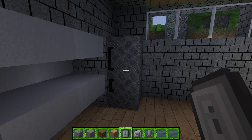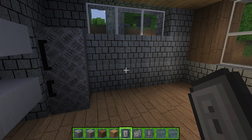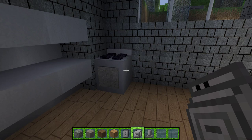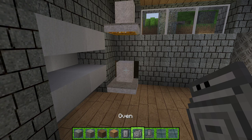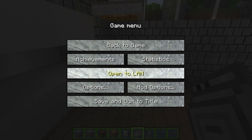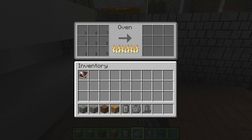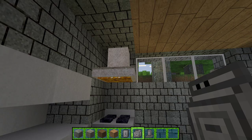We'll put the fridge here. Here's the fridge, there's the freezer, and for fuel you use an ice pack. I like it right here — there we go. Now for the oven. It only takes up one block. Now we'll put the overhead — nice, it gives off light. You can actually cook stuff in the oven.